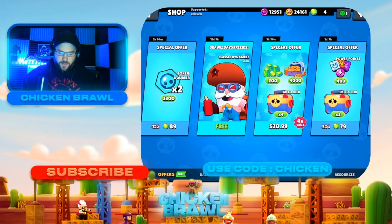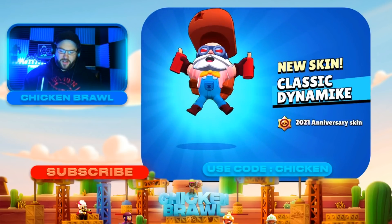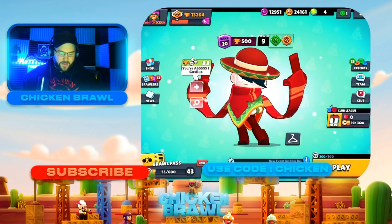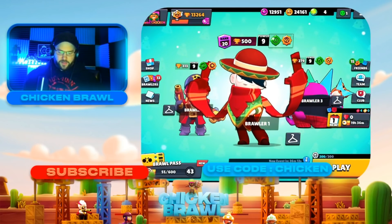We're almost missing out on some of this stuff. Look at this — we got a Classic Dynamite. That's actually sick, I love that. Classic Dynamite — it's like a beta launch skin. CHICKEN's been covering this game since the beta launch, so that's very cool. Now let's go with duels.